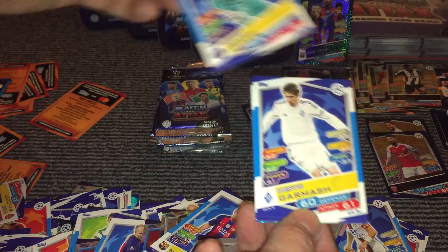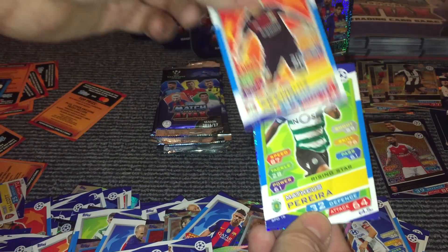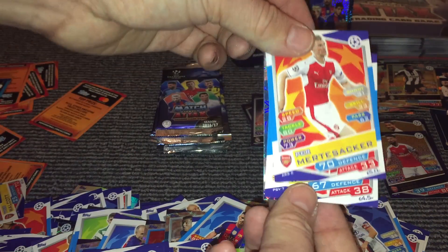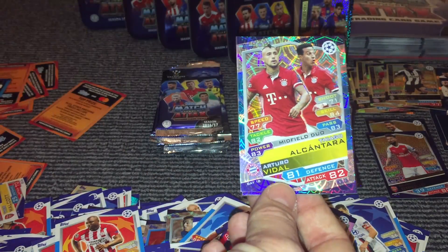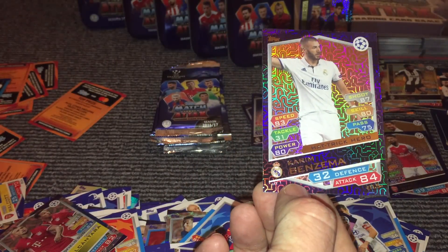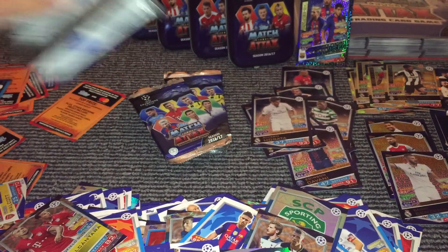And then we've got Trap, Gormash, Aranguise, Pereira, Iscardo, Murtazaka, Willems, Alcantara and Vidal. And then we have another Hat-Trick Hero for Benzema. So we've got — there are four Hat-Trick Heroes — and we've so far got three of the four in this box, and they are 1 in 20 ratio to get, so we've done well on those.